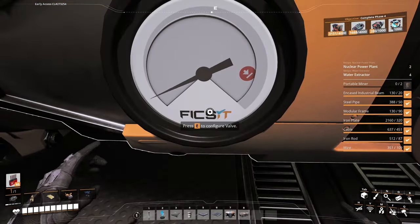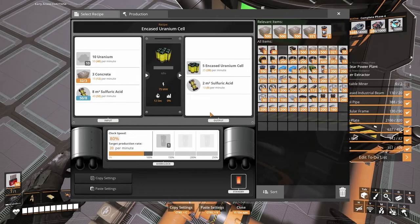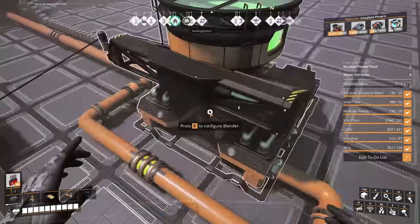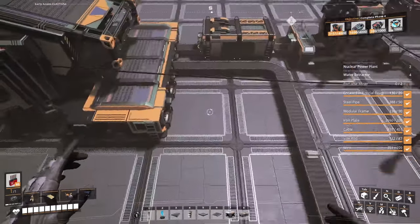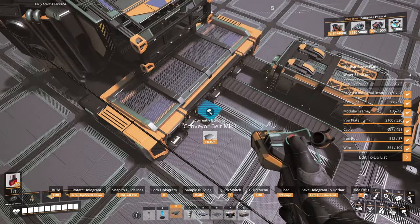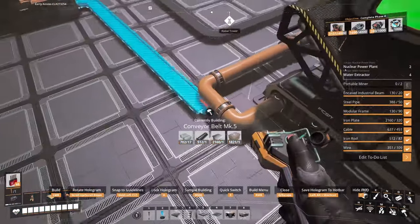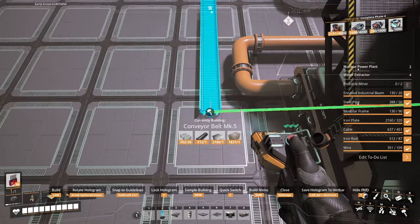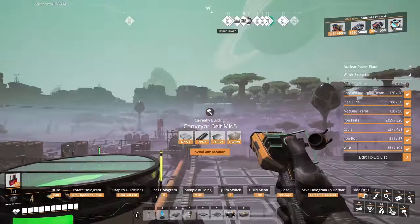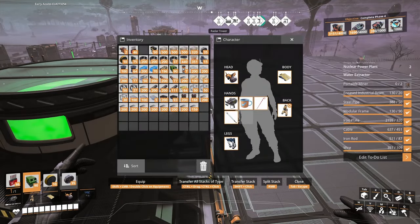Look at the pressure visible in the pipes — the details in this game are just amazing. Satisfactory is something truly special. We're putting in 20 uranium here — those encased cells still need to come in. We'll use mark 5 belt for them since they are radioactive. The uranium we're bringing from the cave is gonna be highly radioactive, so we treat it accordingly.